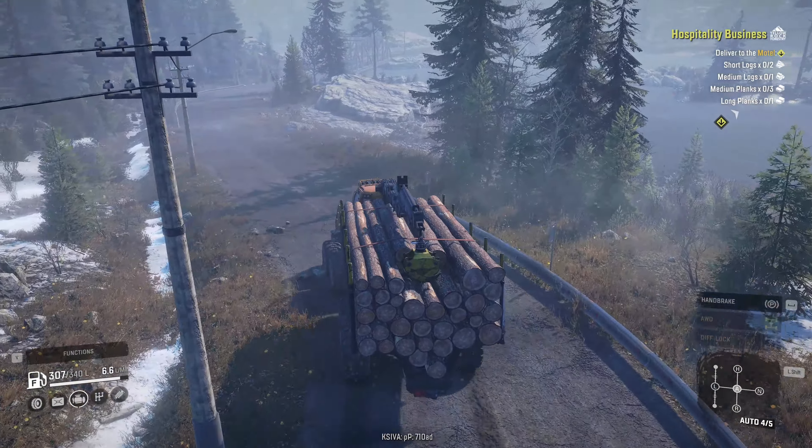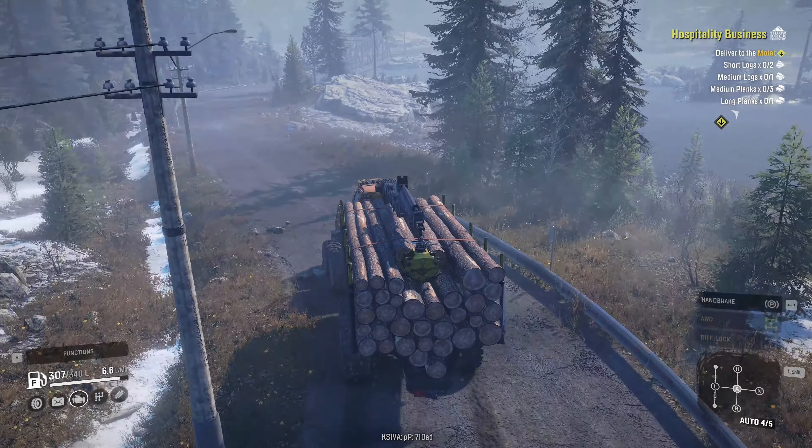Cargo management - medium logs. Bingo bango, we got medium logs. I know where the hotel is, I don't really need to mark out where I'm going. Of course, I say that and watch me get lost.